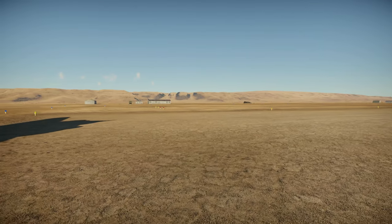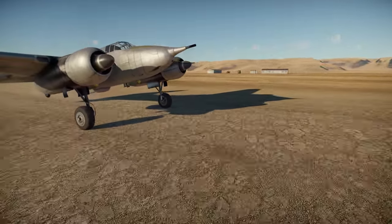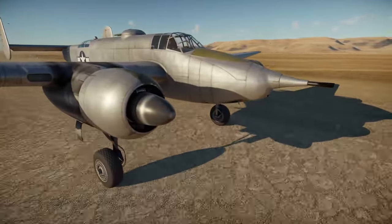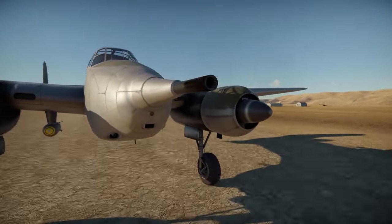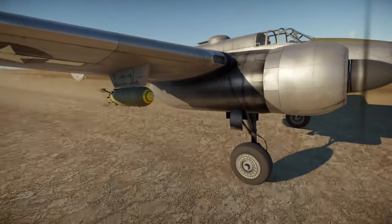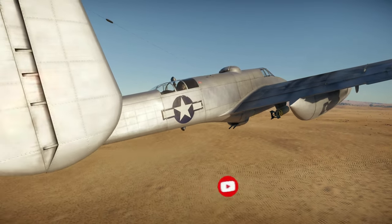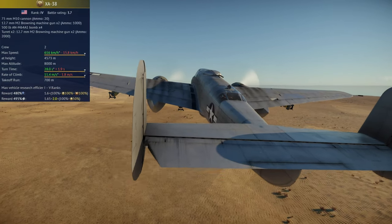Hey everyone, Tankenstein here. In this video I'll be reviewing the XA-38 Grizzly, a rank 4 battle rating 3.7 strike aircraft in the US Air Force tech tree that costs 2,980 Golden Eagles and comes with 15 backups. In this review I'll be going over everything you need to know about it, including its stats, how it plays, its strengths and weaknesses, scores in several key areas, and my final recommendation. I'll place its stat card on the side of the screen.